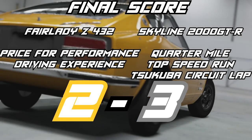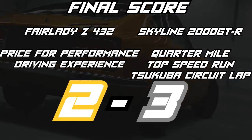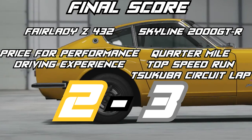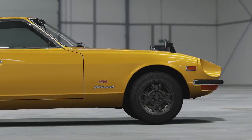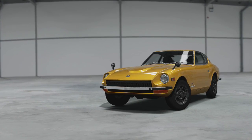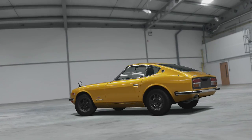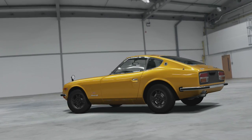The overall final score is a three to two victory for the Skyline 2000 GTR. The Skyline gets three points in 0 to 400, top speed, and circuit lap time around Tsukuba, while the Fairlady Z432 gets two points in price and overall driving experience. The next episode we'll be heading back to Gran Turismo 4. You can follow me on Twitter at HGCentralYT, join my forums at hgcentral.freeforms.net, and donate to my Patreon if you'd like to support. Thanks so much for watching and take care.